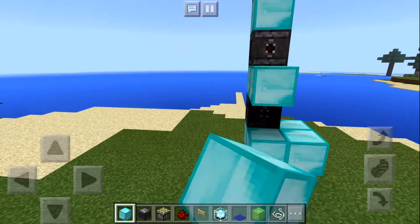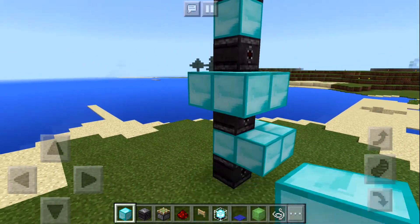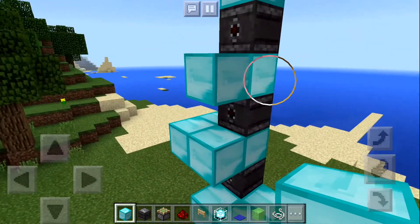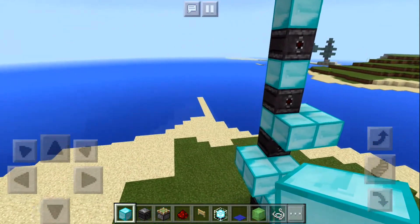Next, we're going to add some diamond blocks — three to one side, and then three this way to the other side, and just keep alternating all the way up.